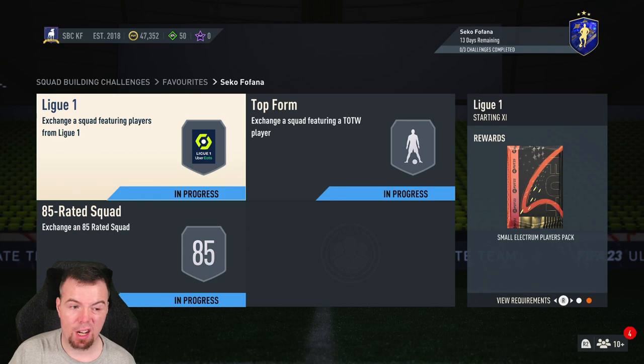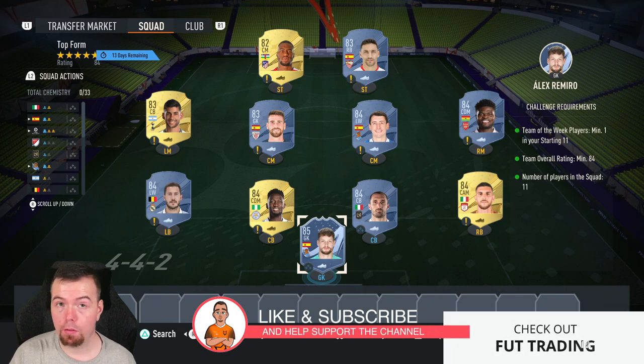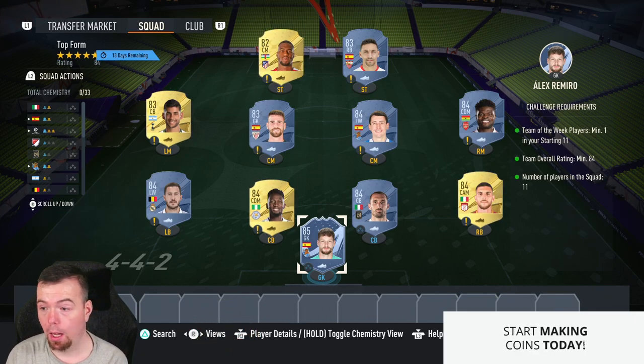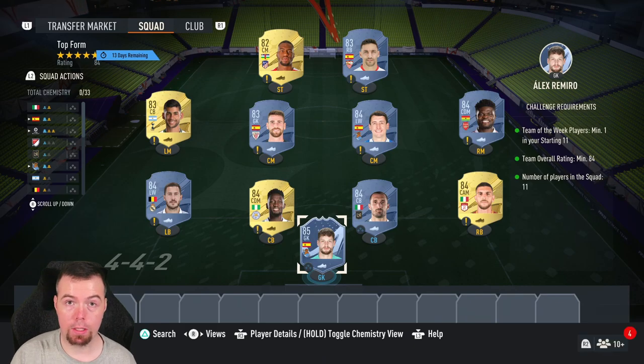The small electrons players pack is a 7.5k pack — nothing fancy there. The Top Form requirement is an 84-rated team with a Team of the Week player. 85-rated TOTW players are the best to go for if you don't have an untradable one. If you do, throw in an untradable 84, 83, or 82. With an 85 inform, it's 6x84s, 3x83s, and an 82 — that's the cheapest way. If you have an inform 84 or inform 83 untradable, it's 9x84s and 2x83s.